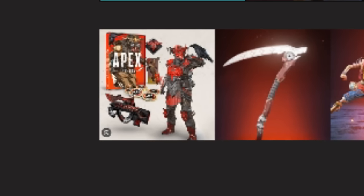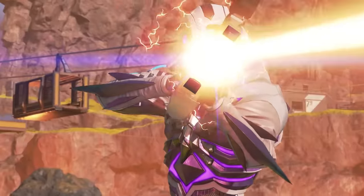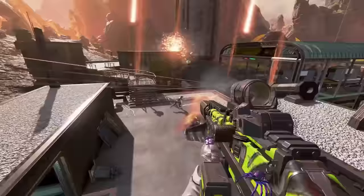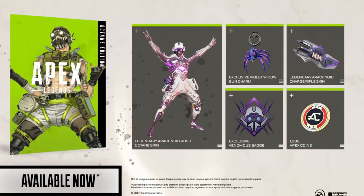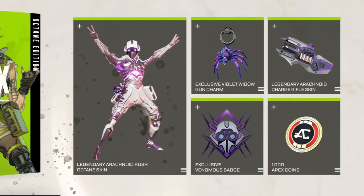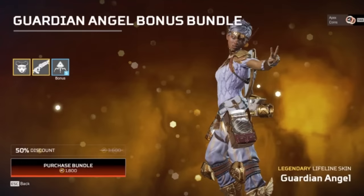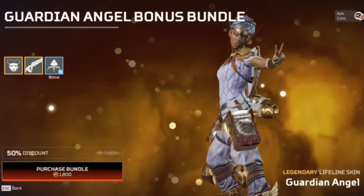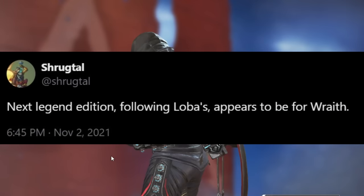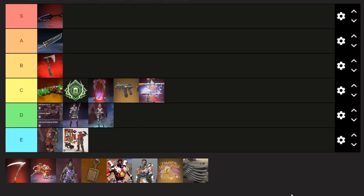This next item is also discontinued — you can't obtain these in the original way as intended — as it's the Legend Editions, which were actually the most bang for your buck you've probably ever got in Apex Legends. These editions cost $20 and came with a Legendary skin, a Legendary weapon skin, a banner, a badge, and 1,000 Apex coins, which is definitely worth it in the Apex economy. Unfortunately these were discontinued when the Lobo edition came out, although the skins are still sold in their bundles in the Apex store, albeit without the coins anymore. This will land Legend Editions in E tier because they're very, very worth it.